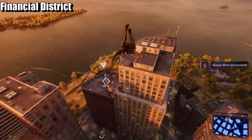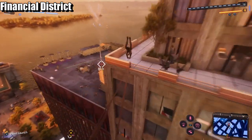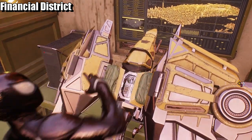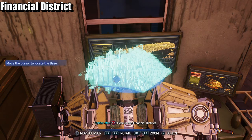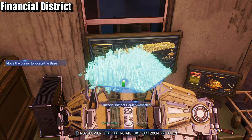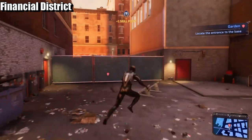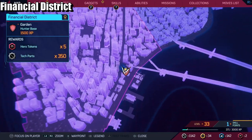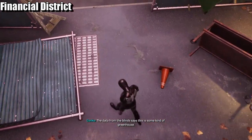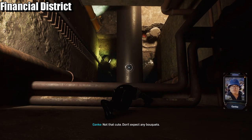The third and final one in the Financial District before the hunter base. It's made me hungry for holograms. Where about is it... oh it's right here. Well that was easy — it's definitely a bear market. A random skyscraper. Interesting place to have a base. So here is the base — it's like you're going deep underground. Hope you like spelunking, and me without my headlamp. The data from the blinds says this is some kind of greenhouse. Don't expect any bouquets.